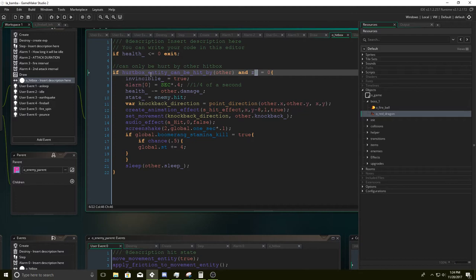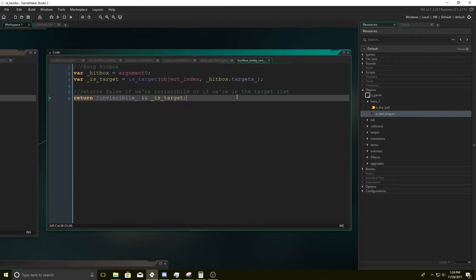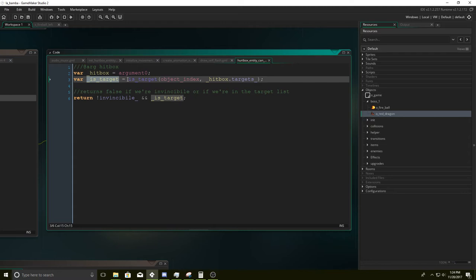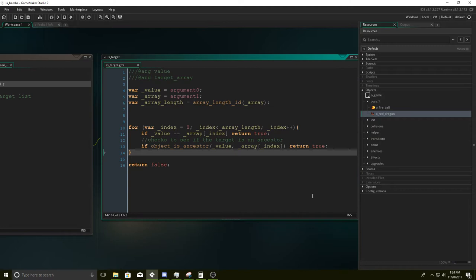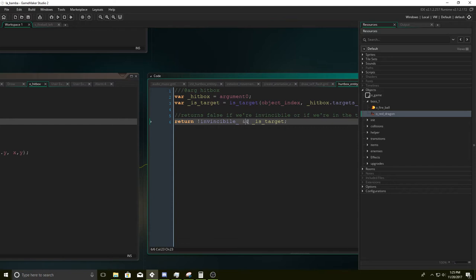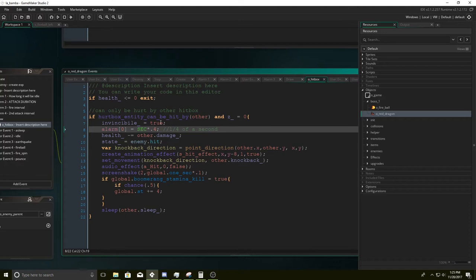If hurtbox entity can be hit by other — this basically says that if you have a collision box on your boomerang or any collision box in the game, it can be hurt by it. The way this works is: underscore hitbox equals argument zero, is_target. Then another page of code says if it is a target, it creates the array that puts the target in the list. We return if it's invincible and if it is a target.